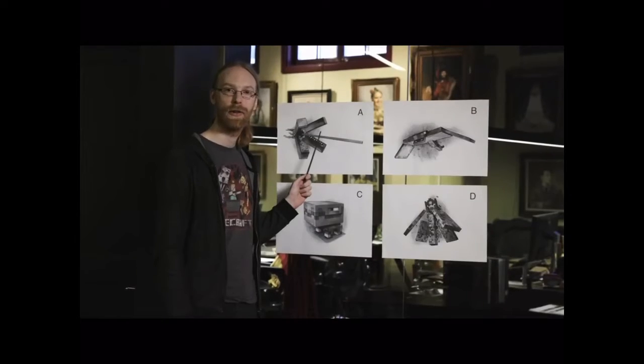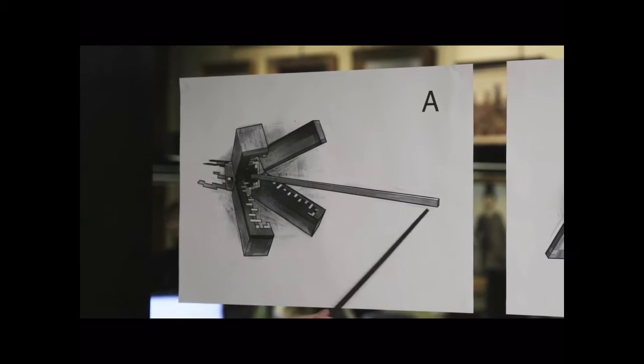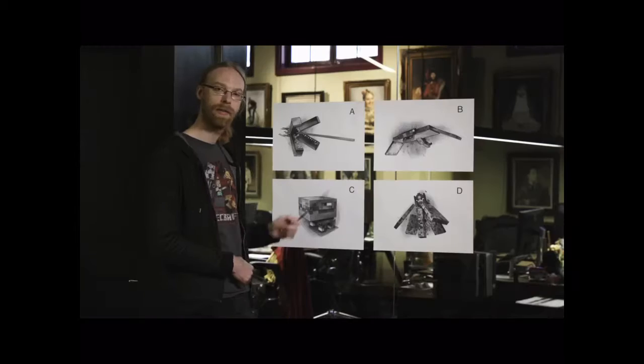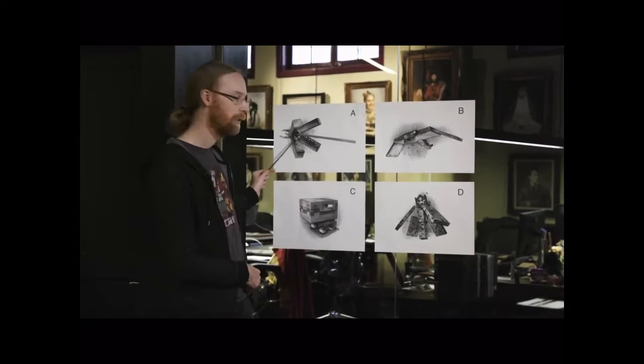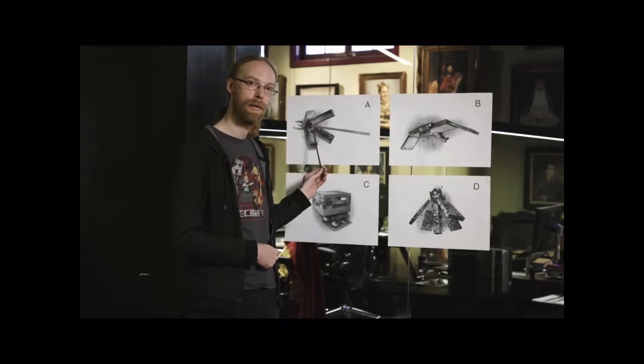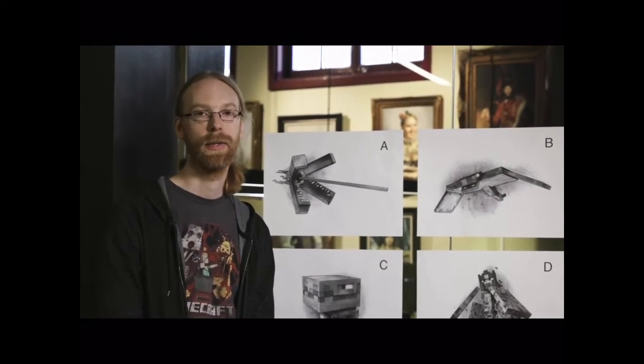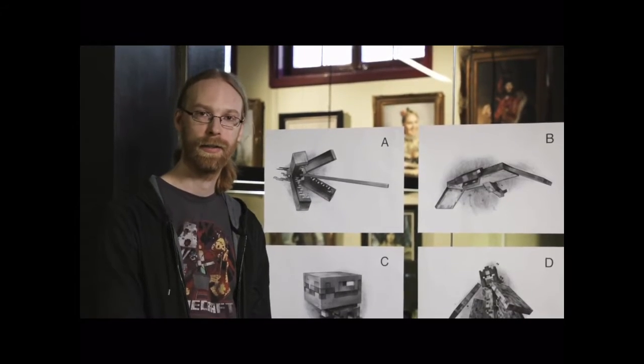The monster will attack you with its tongue-like tentacle to pull you down and drown you. It spawns in deep waters and uses its large mouth to propel itself forward. You should vote for this mob because the oceans currently don't have that much content, and it would make it more exciting when traveling from island to island.